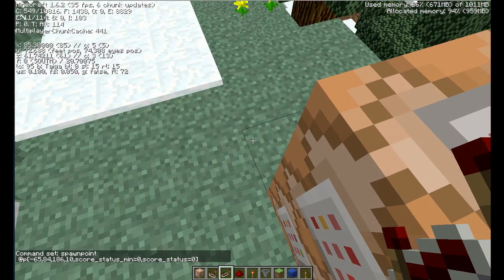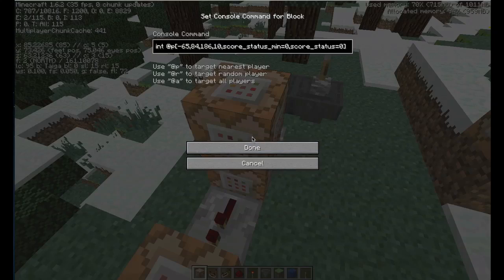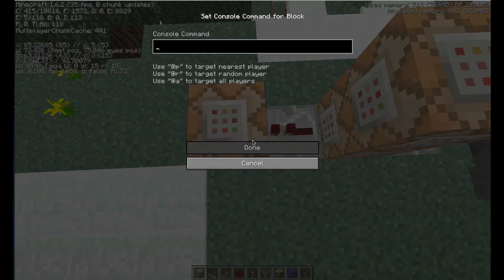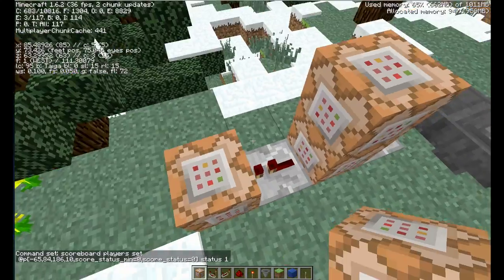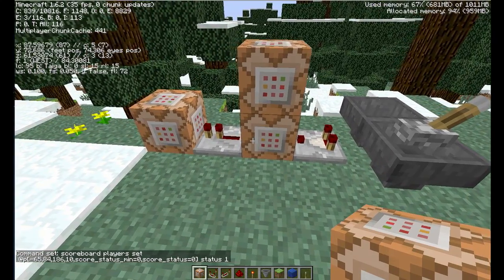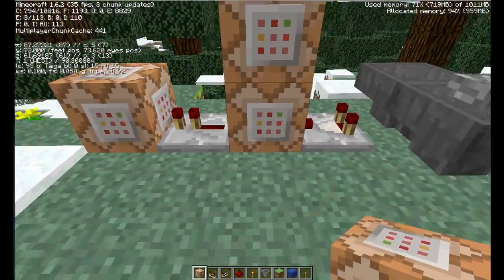Then I add a redstone repeater, and in the next command block I copy the coordinates and change the command to: scoreboard players set — players with an S, spaces correct — then set their status to 1. So to recap: the first command teleports you, the second sets your spawn point once you're there, and the third changes your status to 1 so you don't keep being teleported.